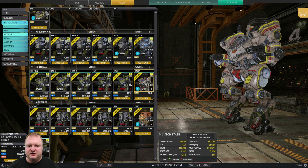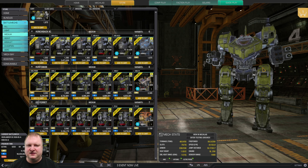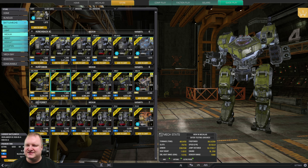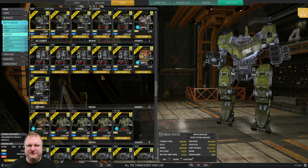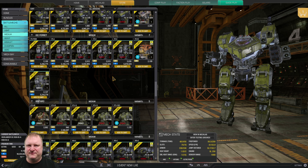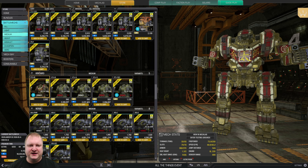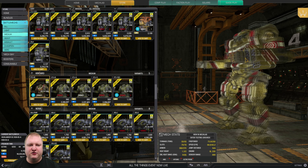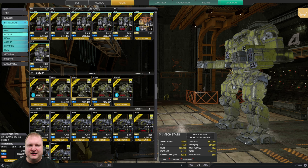Huntsmans: the Packet is a nice hero mech — definitely playable and fun. If you don't get that, just get any of these OmniMech variants — maybe the Prime. Ice Ferret: stay away from it, it's just not a very good mech. Kintaro: the Golden Boy is a nice fun hero mech, especially as a Streak-Taro, with a fun play style and unique paint job. If you don't get that, get the Kintaro 18.